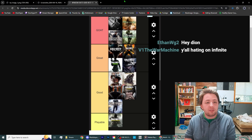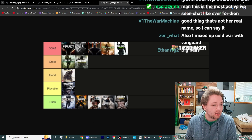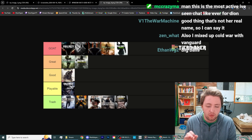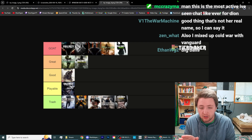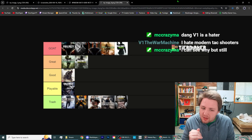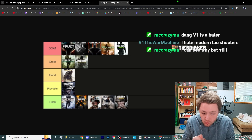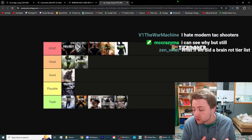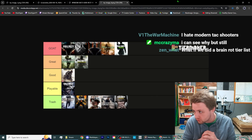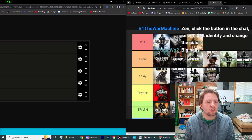That brave list isn't the worst though. V1's list has Black Ops 1, 2, and 3 and Modern Warfare 2 and 3 in GOAT tier. I wouldn't put MW3 or Black Ops 3 in GOAT — just for the campaign. Ghosts in playable, and World at War, Black Ops 4, Cold War, MW2019, and World War 2 in trash. I have to ask — why would you put Ghosts or Advanced Warfare over World at War, Black Ops 4, or Cold War? The first half is great, the bottom half is an abomination.